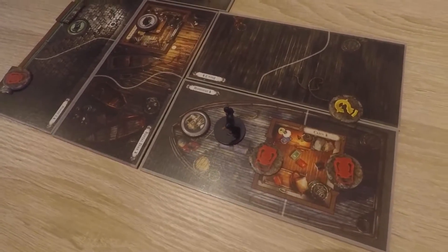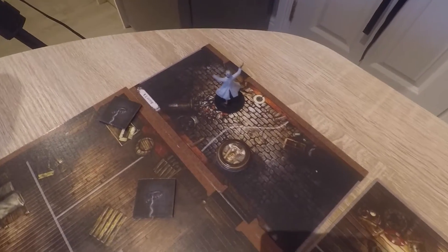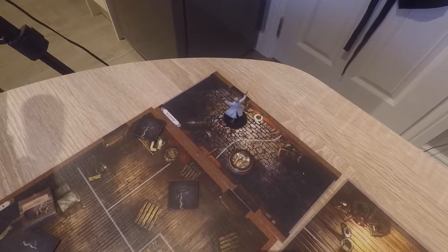Mythos. Everywhere Agatha Crane looks, she sees the same thing — a child, her face bleeding, one finger pointing directly at her. Agatha Crane suffers two horror, just straight up. One, two, three, four, five, six — so one more horror and she goes insane. Yes, but it might be the good kind of insane.